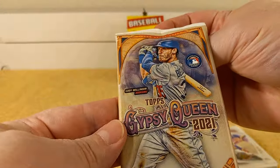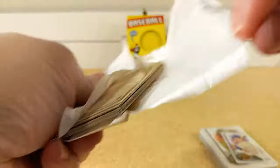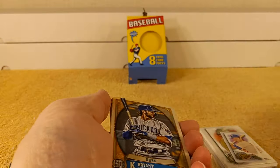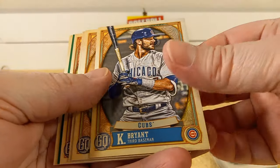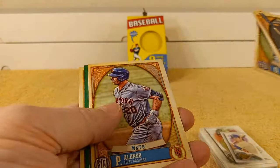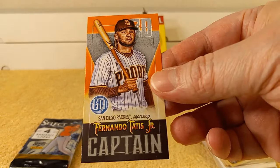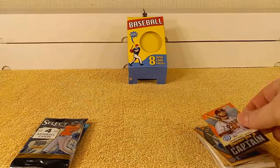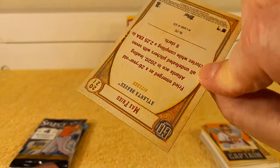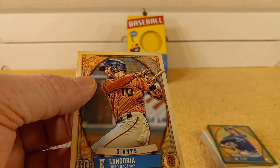Time for the 2021 Gypsy Queen retail pack — boom. Now we'll move on to the goodies: Select Baseball. We have Kris Bryant, Kenta Maeda, Orlando Arcia, Peedy, and Tatis. Max Fried is the green parallel that's in each pack of these, and then Evan Longoria.